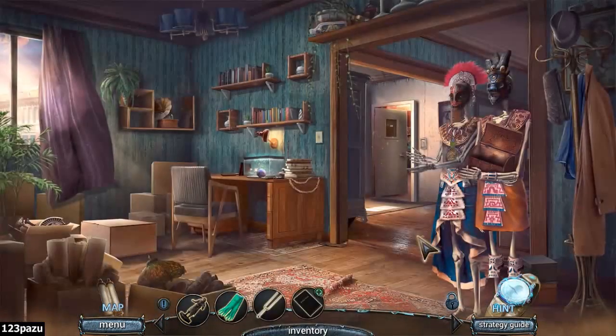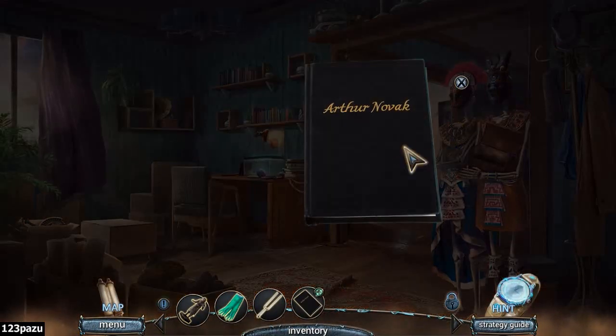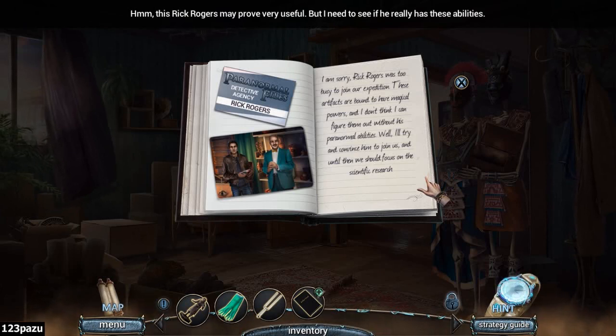Arthur Novak. And that's Rick Rogers, guys. He may prove very useful, but I need to see if he really has these abilities or not. Rick Rogers was too busy to join our expedition. These artifacts are bound to have magical powers. I don't think I can figure them out without his paranormal abilities. Well, I'll try to convince him to join us. And until then, we should focus on the scientific research.